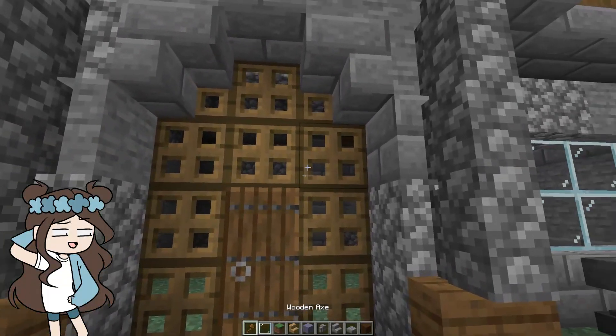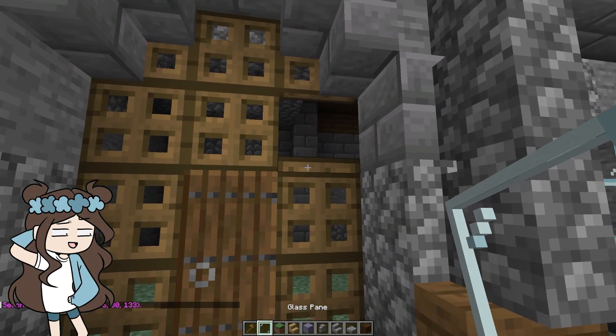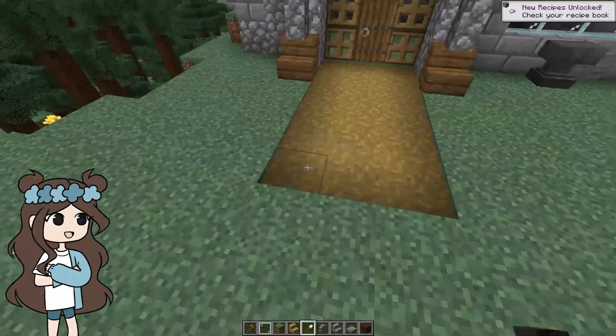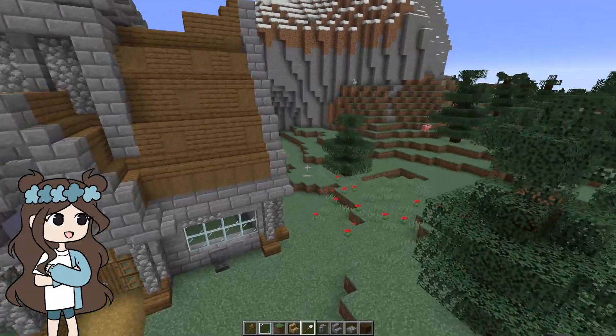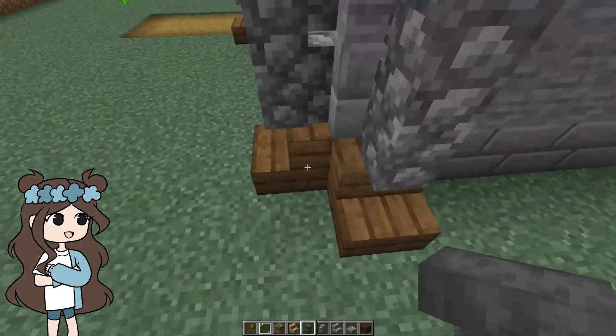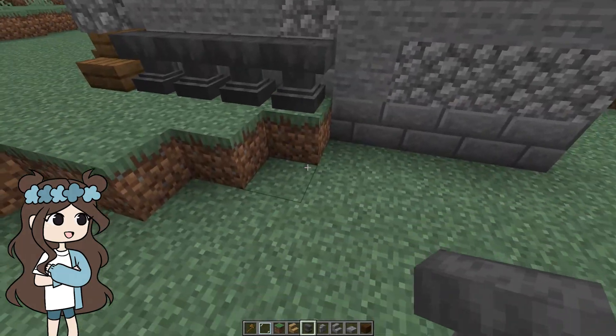I'm really torn whether or not to keep this door, because it's kind of cool, but also I don't like the fact that you can open it. It'll stay for now. We should also add a farm on that side — maybe in a second. Maybe they're really rich and they have a bunch of anvils just going outside the side of their house.